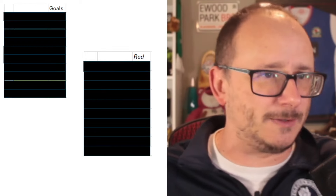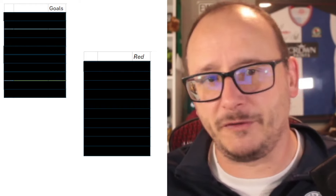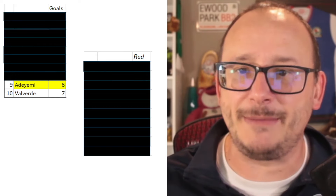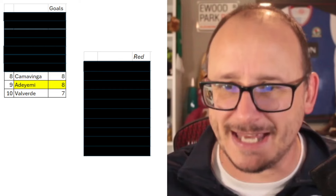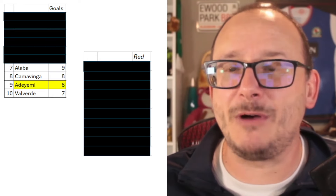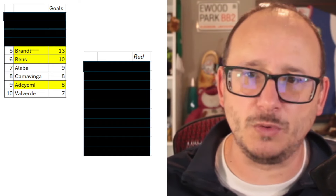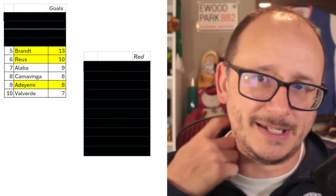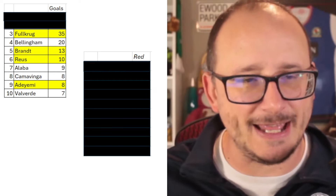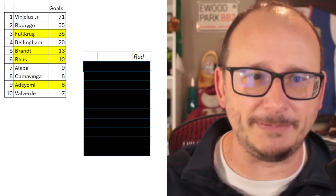I wanted to combine both the top goal scorers and the red cards in a stat table to showcase who was in the top 10 and how many were from each side. Starting with goals: Valverde squeaks into the top 10 with seven. Adeyemi is in there with eight for Dortmund, joined by Camavinga with eight. Alaba with nine makes three of four Madrid players. Reus makes it more even Stevens with ten goals. Brandt makes it three apiece as we enter the top four. Bellingham gives Madrid slight advantage, but Fullkrug regains a bit of sanity for Dortmund. The top two are wearing the white of Real Madrid — phenomenal numbers.